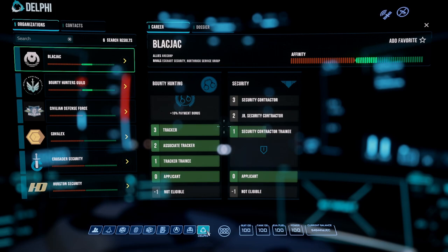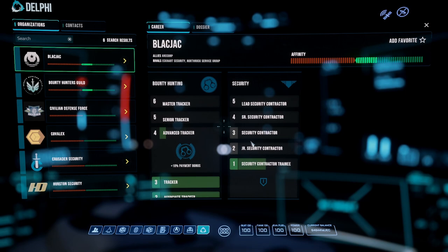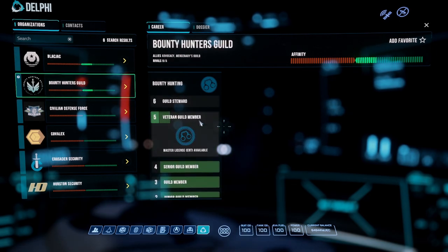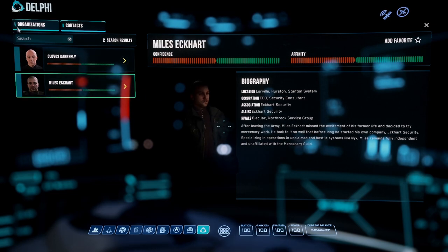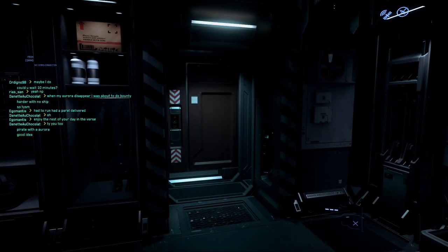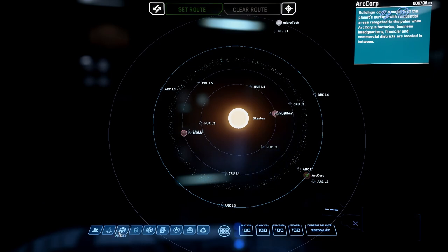The last tab in your MobiGlass is Delphi — your reputation manager. It shows all organizations and contacts you've encountered. Every time you do a mission for someone, you gain reputation and their info appears in Delphi. The more missions you do for an organization, the higher your rank with them — higher rank means harder missions and better rewards. Contacts shows special characters encountered in the verse who may offer special missions. You can also press F2 to bring up the navigation map directly.